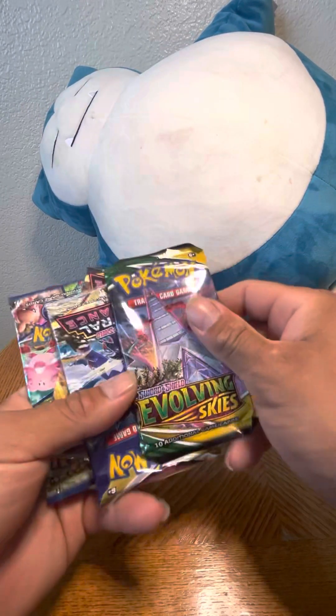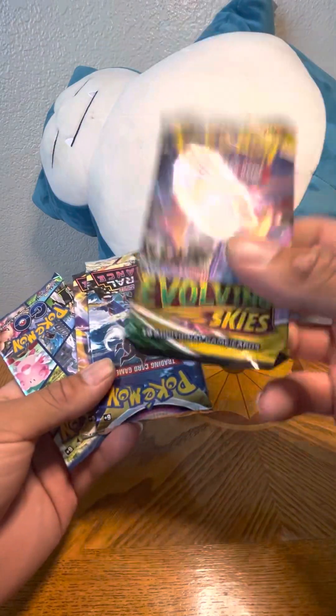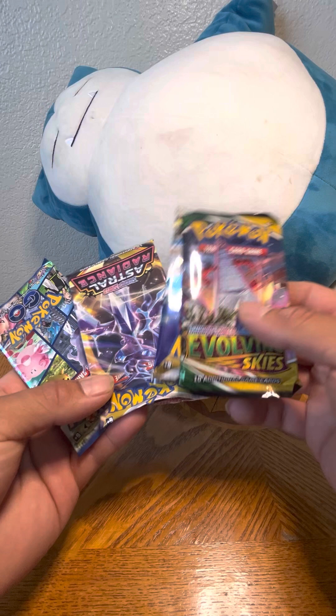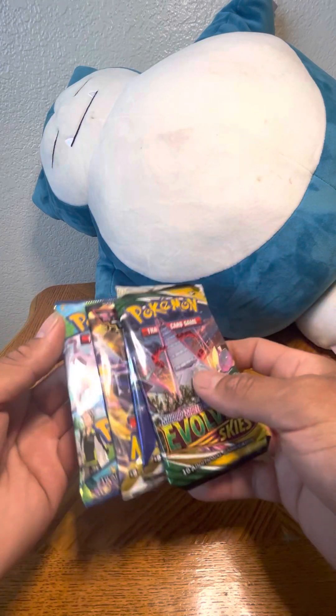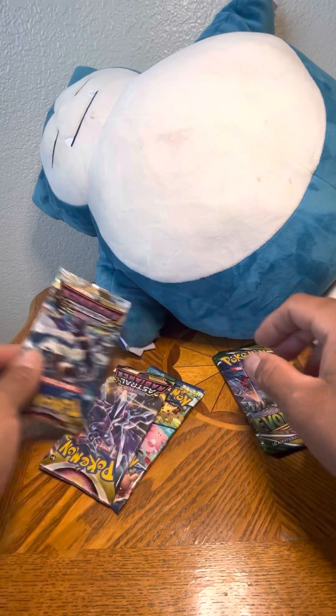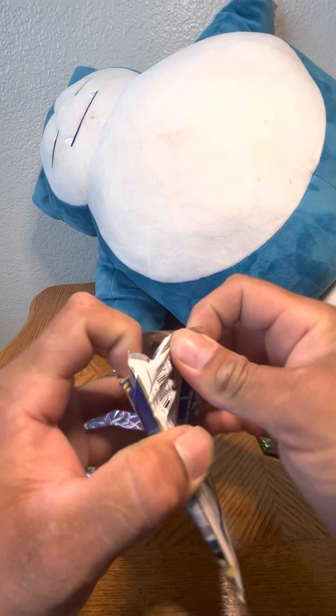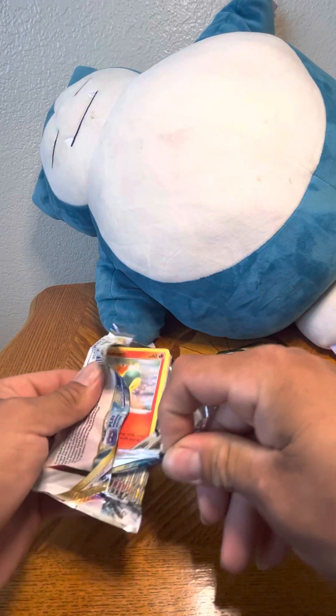Evolving Skies — hopefully a Moonbreon or a Quasar, or an Umbreon V, that'd be nice. A Sylveon would be cool too. This one is nice — hoping for a rainbow or a gold. Since there's two of these... oh, that was really easy to open. Hopefully that's not a bad sign.